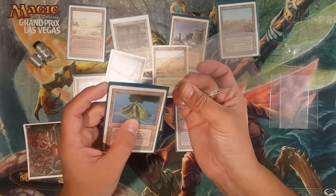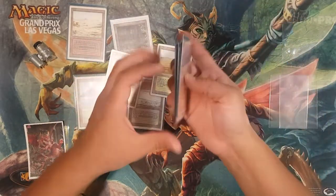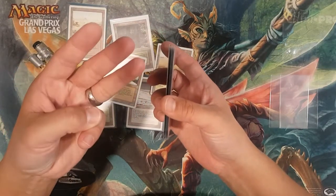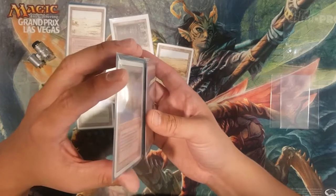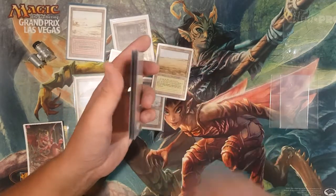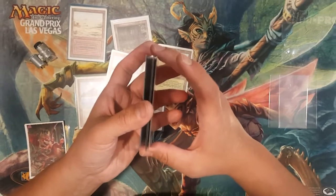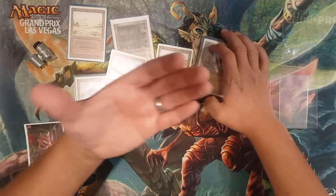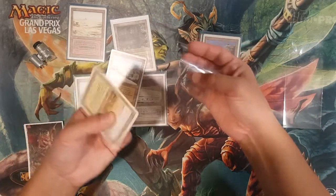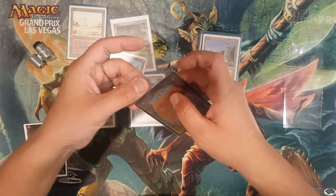Let's put this card back triple sleeved so it doesn't get damaged. One thing I really like about triple sleeving is when you have a stack and you're shuffling — some people wonder if it's harder to shuffle, but since you have three layers of protection it rounds out the edges. When you're shuffling, the cards are just sliding right into those pockets and crevices instead of jamming into each other. Single sleeved cards have sharp edges that catch and jam, but triple sleeved cards just slide and glide. You just need a big enough hand or enough experience to shuffle a hundred-card deck that's triple sleeved, especially for Legacy, Vintage, or 93/94 formats where dual lands are a must.